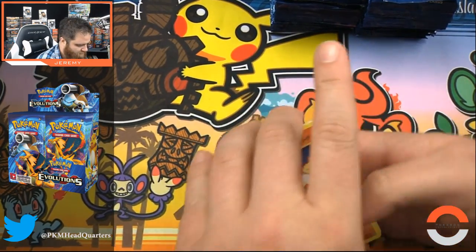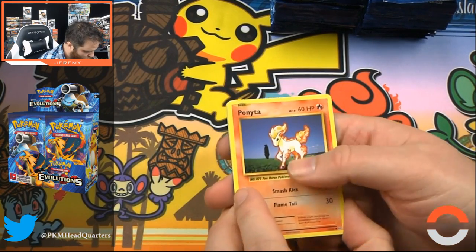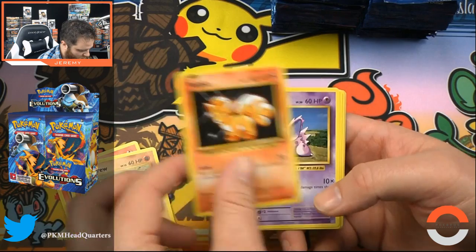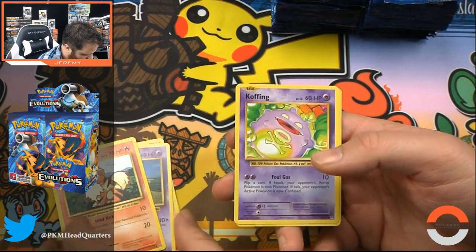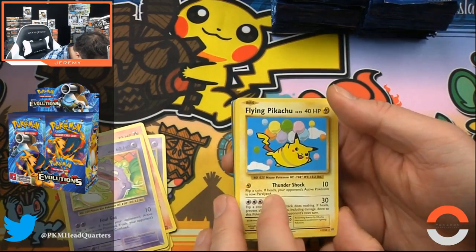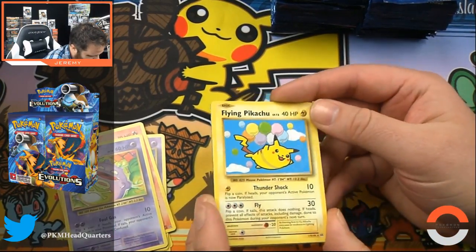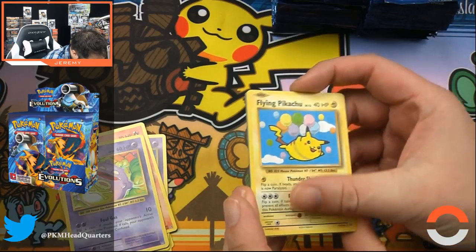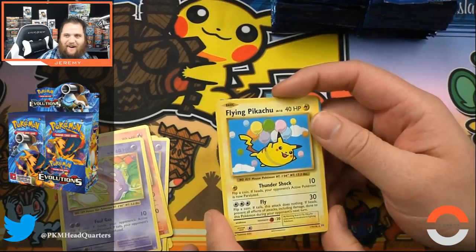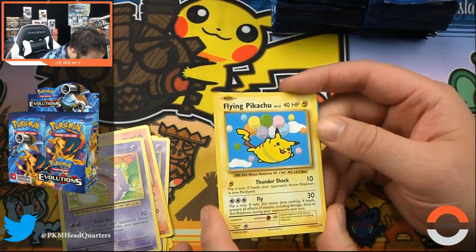Ponyta — every time I see that I think of Ponytail from Bob's Burgers. Coughing... Flying Pikachu! This is a secret rare. You can even feel it — it feels different than the rest. Hit the Flying Pikachu!